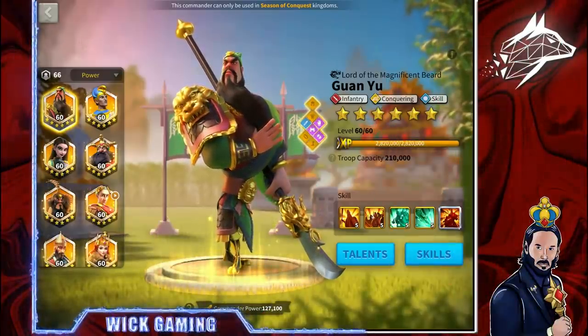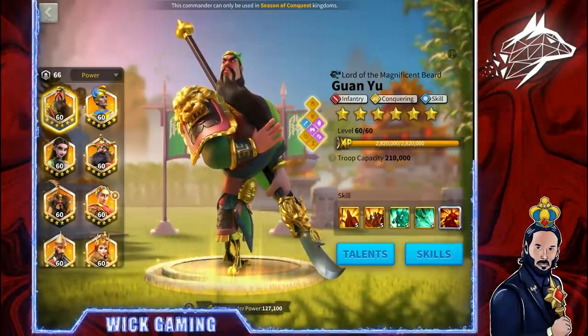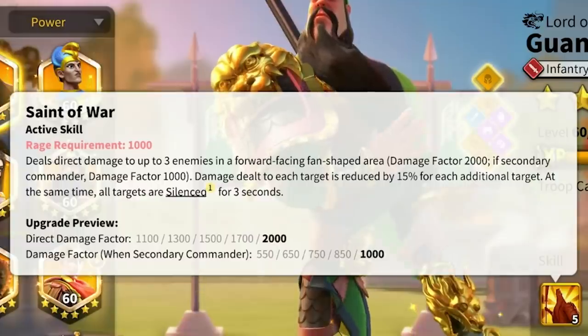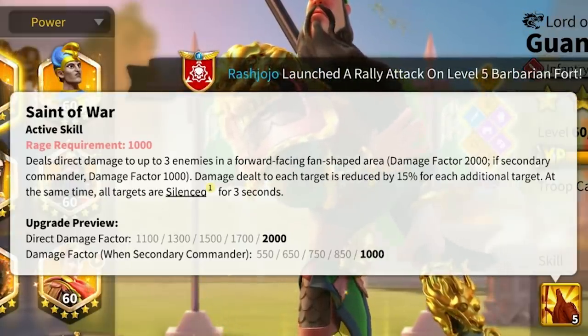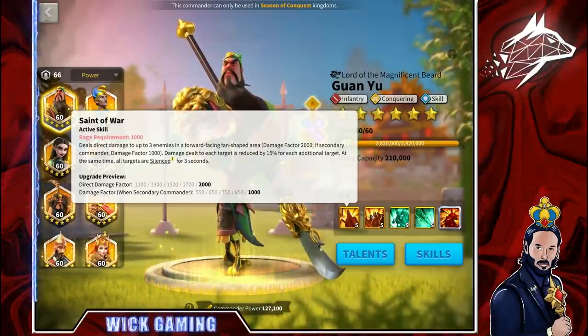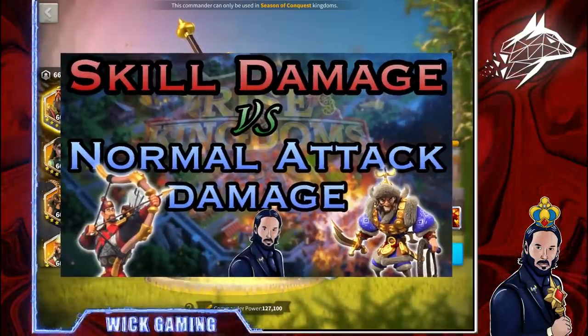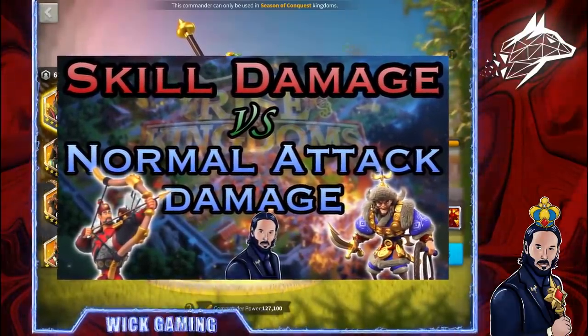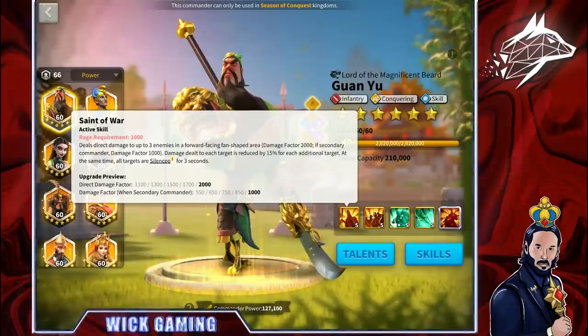Guan Yu is my favorite commander because he is the only one to have two particular features combined in one: AOE and silence. Silencing your opponents is crucial to slow down their skill cycles. I have already proven on this channel that skill damage inflicts wounded and dead troops in a higher ratio compared to normal attacks.